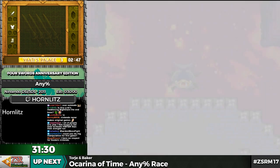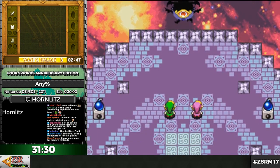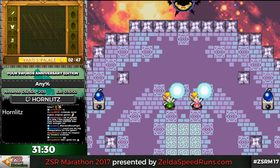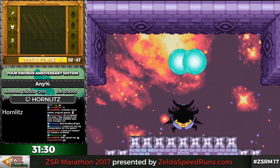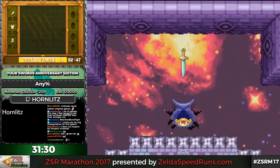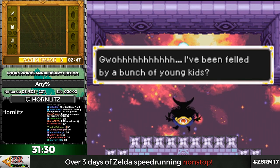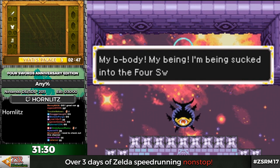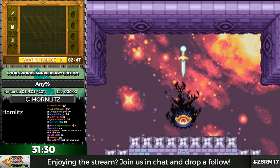I don't think you could RNG manipulate this game — I don't know enough about RNG manipulation, but it might be possible. Anyways, that is The Legend of Zelda: Four Swords Anniversary Edition. My timer says 31:29. Ultimately that was decent — I got some bad luck specifically in Talos Cave, really bad luck there. But the rest was okay.